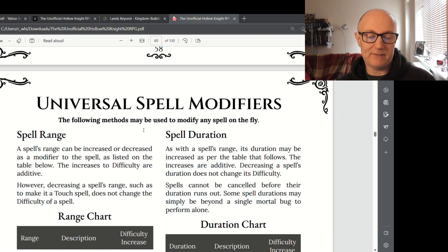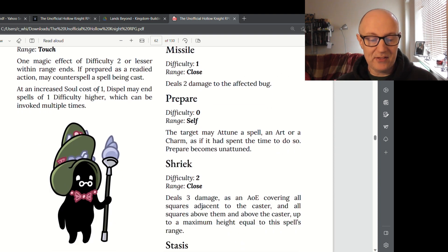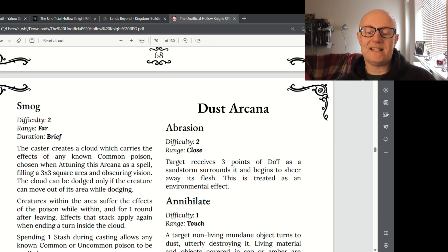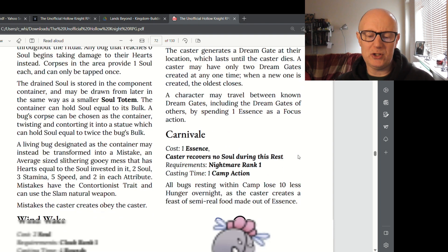Universal spell modifiers allow you to modify any spell on the fly — a spell's range can be increased or decreased as listed on the table. Spire is one of the mystic paths, and to cast a spell from their list you'd roll your dice pool and have to get two fives or sixes to be successful. Some rituals have a casting time of ten rounds or one camp action, which means during downtime — like during a rest.